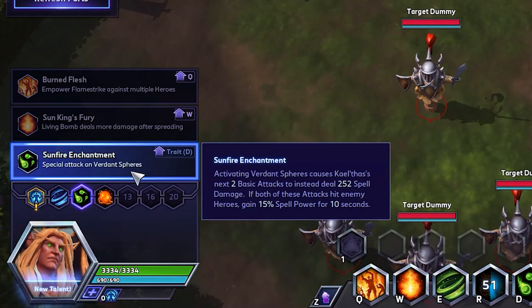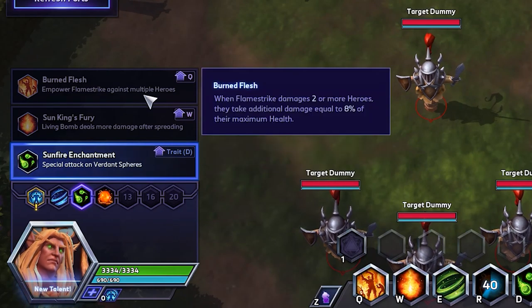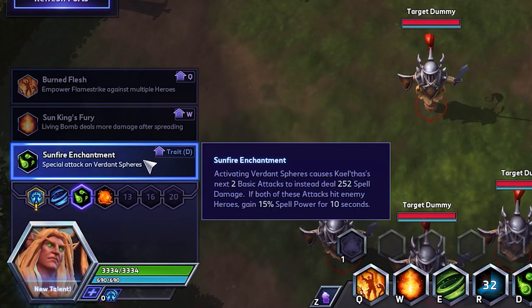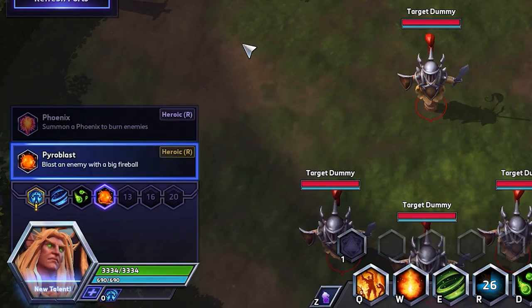For level 7, Sunfire Enchantment is my personal favorite. I find it fun to have the crit autos and also empower my Pyro and all my other spells. But if you feel like you aren't going to be getting off those auto attacks, then both Burn Flesh and Sun King's Fury are very good — there really is no wrong level 7 talent. But diving into level 10, Pyroblast is going to be the ability.